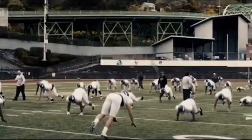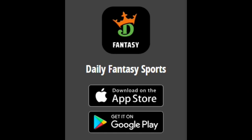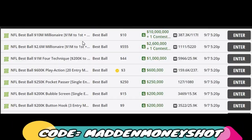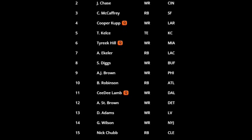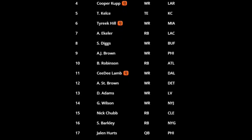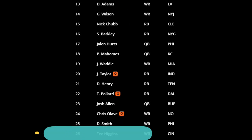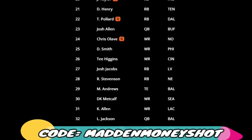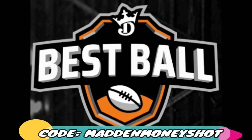Training camps have already started to open up around the league which means that fantasy football is almost here. If you already play fantasy football with your friends, family and coworkers, DraftKings has the largest best ball contest ever with a $1 million top prize. Download the DraftKings app, sign up using code MADMONEYSHOT, and enter the best ball $10 million contest. Each week you'll automatically rack up points from your team's top scores — no adds, no drops, no trades. If you use code MADMONEYSHOT, you will get back your first $10 entry fee in DK dollars. Head to the DraftKings app and sign up with code MADMONEYSHOT to start playing best ball today.